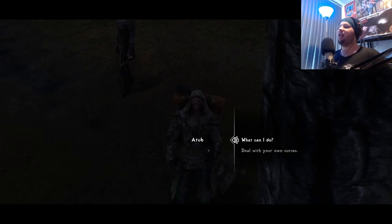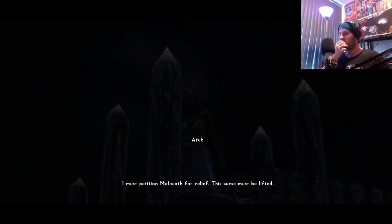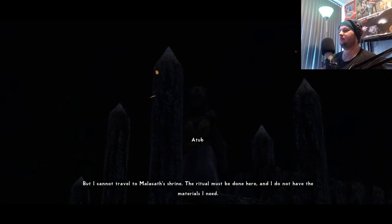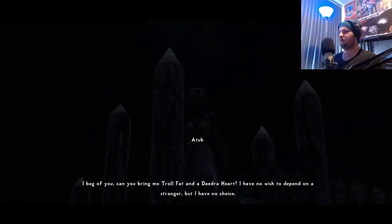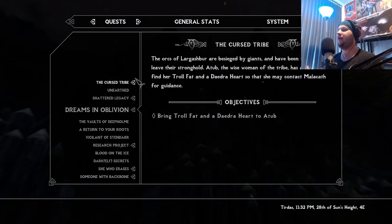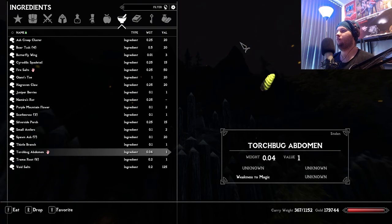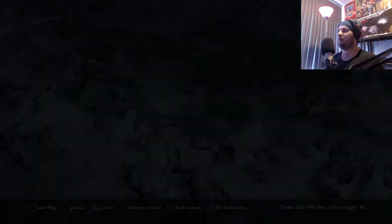What can I do to help? Your Mars demanded we stay inside the walls. I must petition Malacath for relief - this curse must be lifted but I cannot travel to Malacath's shrine. The ritual must be done here and I don't have the materials: troll fat and a daedra heart. I have no choice but to depend on a stranger. Alright, I'll go back to my airship and grab what you've asked for.